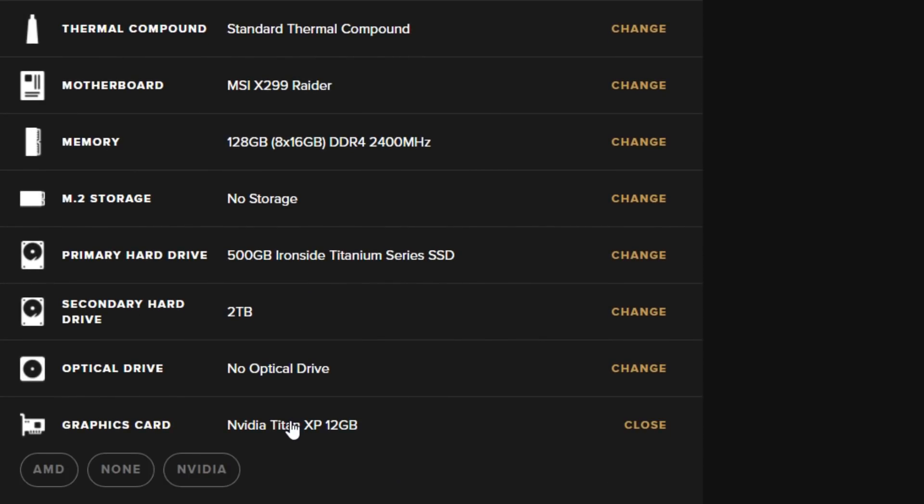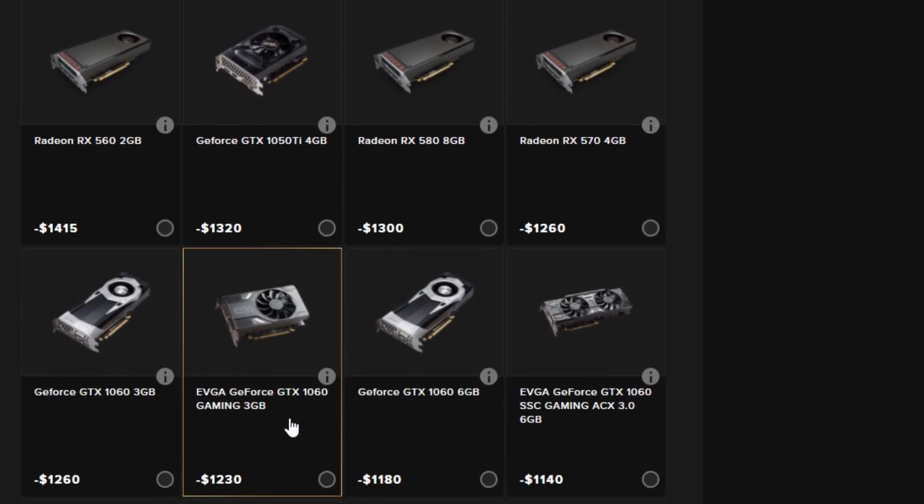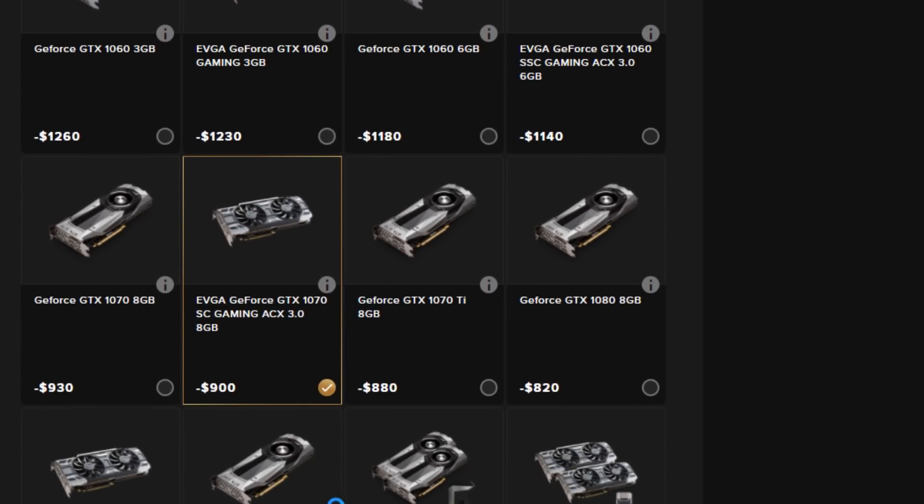If you want to build a custom PC, you can do that at Ironside Computers. You just pick your own parts and they will put it together so you don't have to do any building yourself.